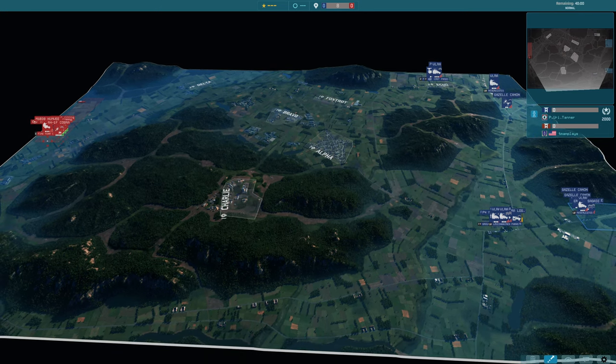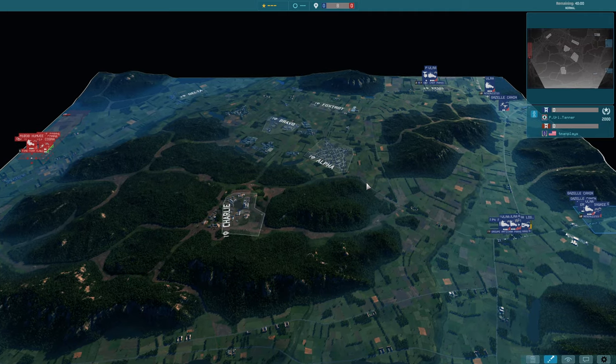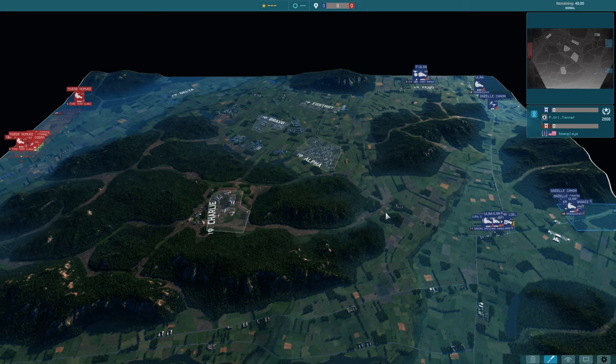Hi everyone, Bandana here and a warm welcome back to the monthly Warner Tournament from SD League. Today we are with Tanner and T-Man for their second game. This should be a really good match. It's the new version of Black Forest, the dual version.